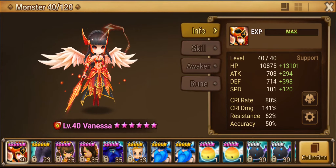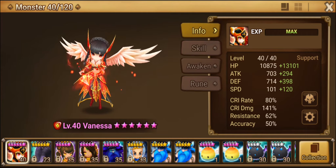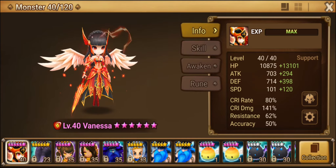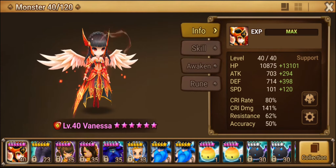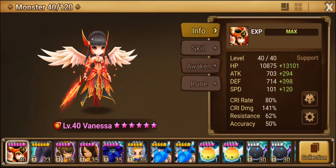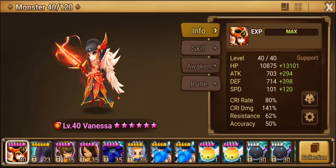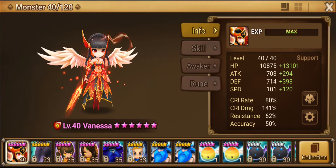These are the stats I have — they're pretty weak right now — but you want around 30k HP and about 100% defense, so roughly another plus 700 defense. Crit rate and crit damage: your crit damage doesn't have to be too high since she's not really a damage dealer, but she can help burn something down, so you want really high crit rate. Nice resistance so she can resist any CC coming in, and a decent amount of accuracy so she can land her armor breaks from her second skill.